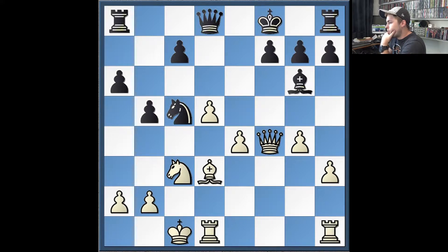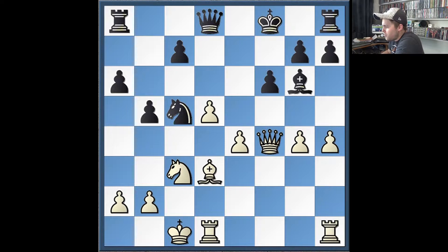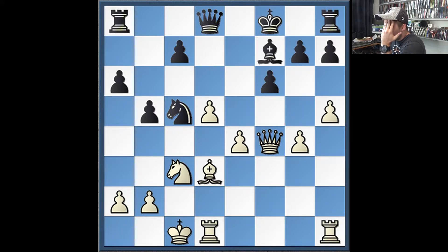I decided to press forward and gain some space on his kingside, so I play pawn to h4. He makes an escape square for his bishop with f6. I was trying to make lines work with g5, but I just didn't know how to make it work, so I thought the best way to proceed was h5, with a possibility of playing h6 in the future. I decided to get my other rook into the game with Re1, and he attacks my knight.